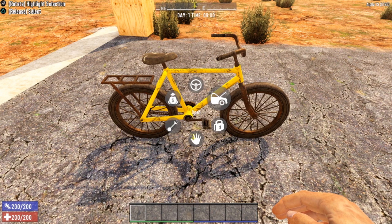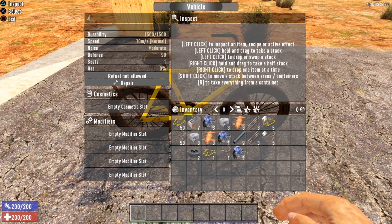Let's open the bicycle to take a look at the stats. The first stat is durability — this thing has 1,500 hit points. If those drop to zero, the vehicle will be inoperable and you'll have to repair it. Next up is speed: this vehicle has a normal speed of 10 meters per second. It has a moderate noise level, a defense of 90, one seat, and it requires no gasoline — refuel not allowed, because it takes pedal power.